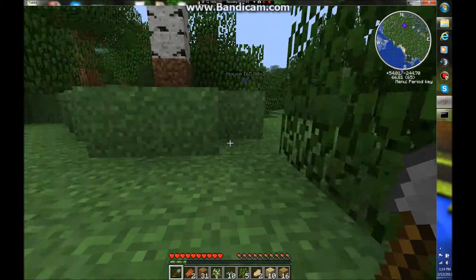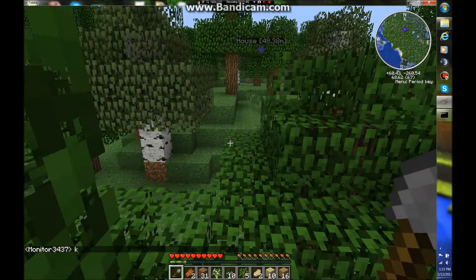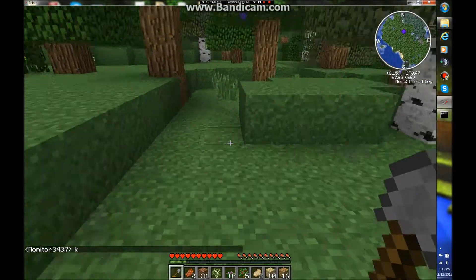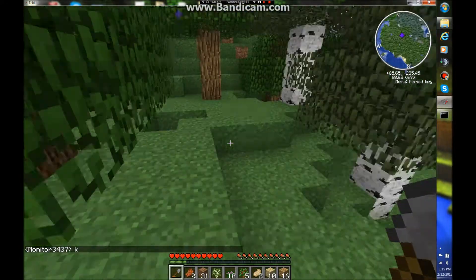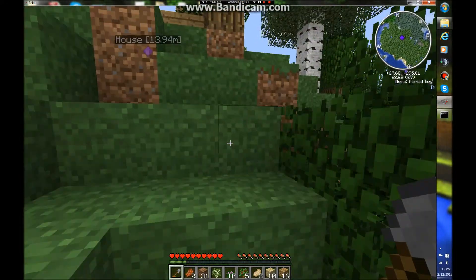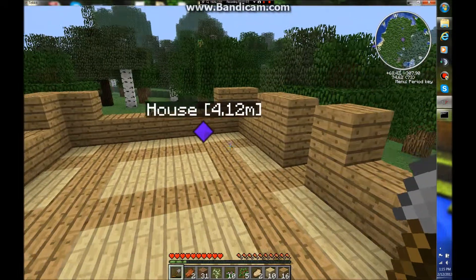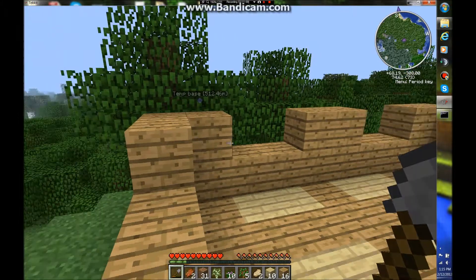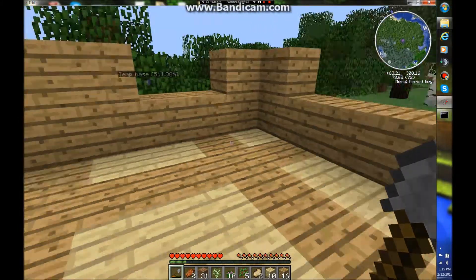It's pretty much straight south from the house — you should be able to find it. Go south and right a little bit. I marked it out. It's easy to see, especially on the mini-map — it sticks out like a sore thumb. In fact, you can see it from the house if you put your mini-map unzoomed all the way. It's right next to the S — the S in the south.